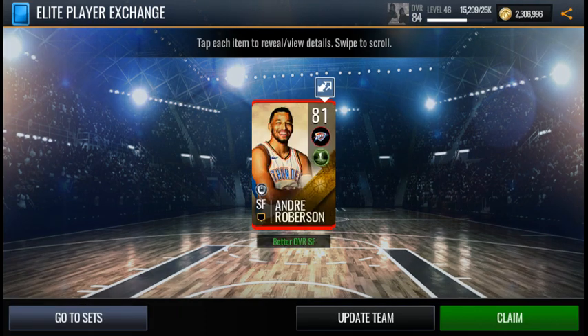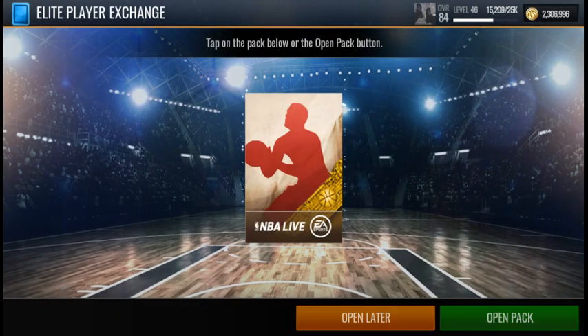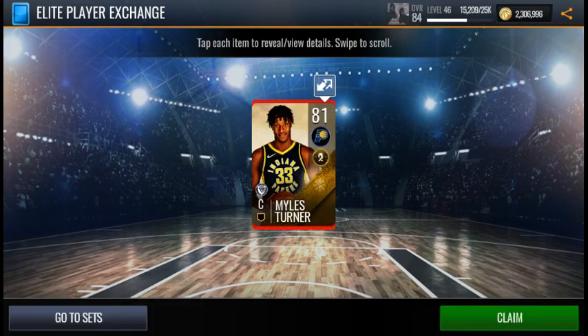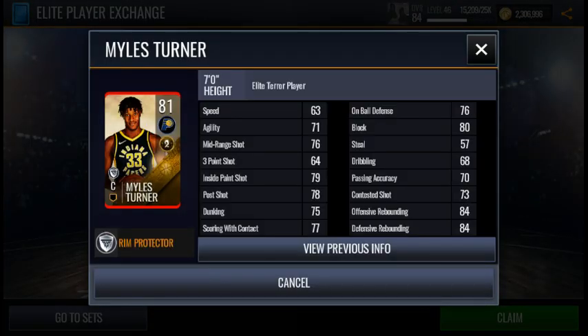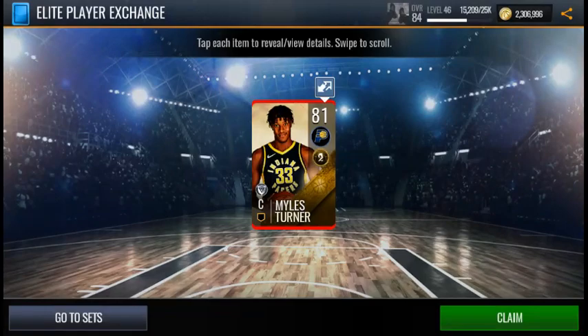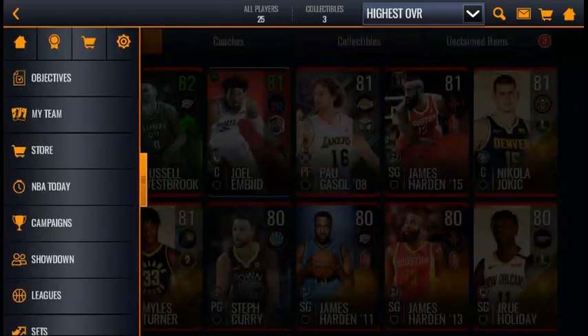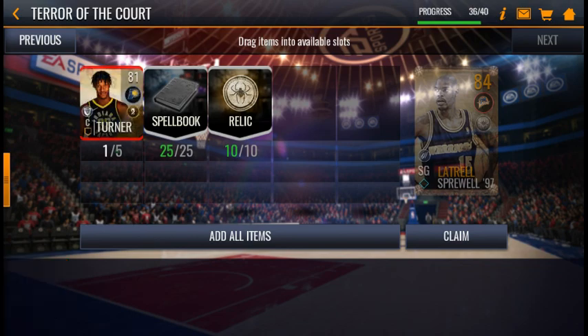We pulled an 80 overall and an 81 overall Andre Robertson — they're all going to the set, it doesn't really matter who we pull. We also pulled an 81 overall Miles Turner, which is probably from the new elites that got released when that Sprewell 84 overall card came out today. So we did pull one of the new elites, and it's definitely gonna go into the set.